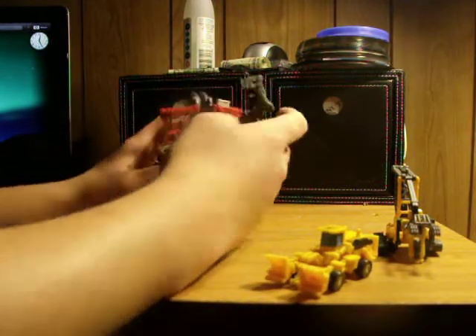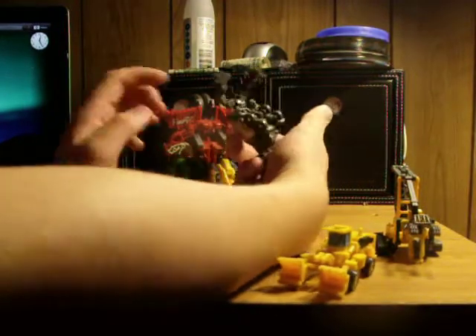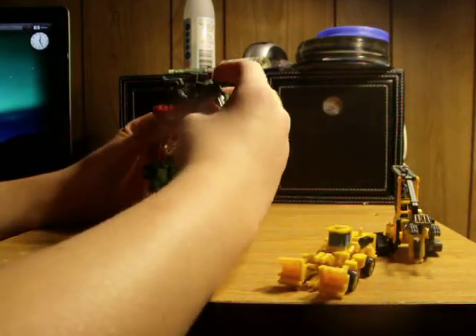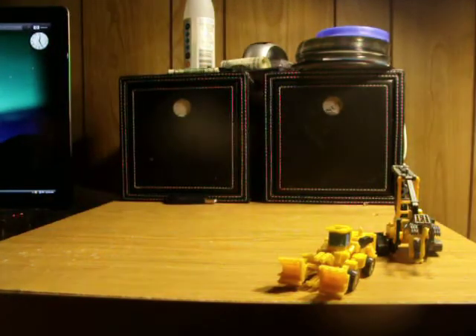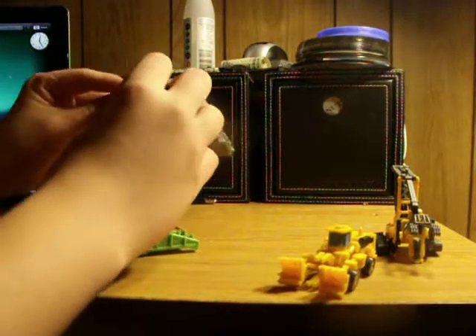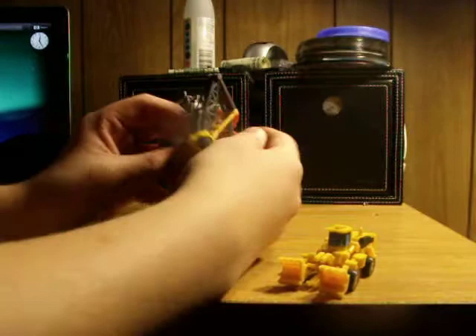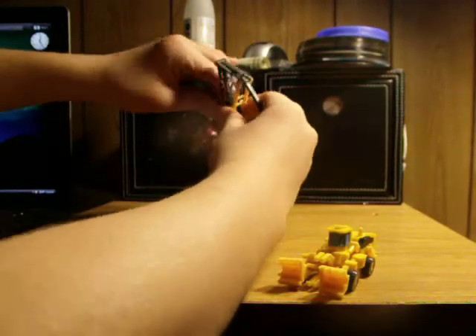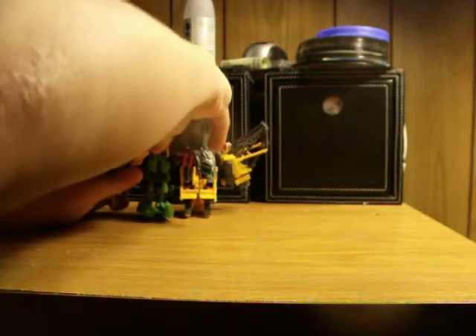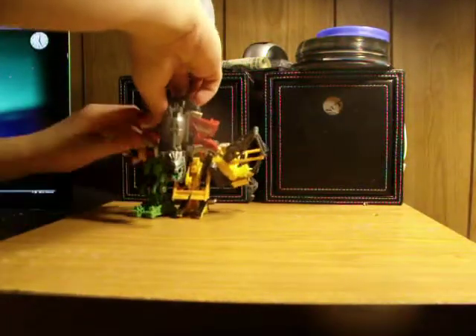Take Mix Master here — these two little pegs right here are going to fit into right there on Mix Master. Then what I do is bring these around just for extra stabilization. There's a little peg right there on Hightower that's going to fit on right here, and right here on Devastator. It's a tight joint.